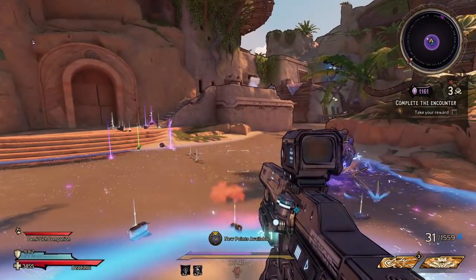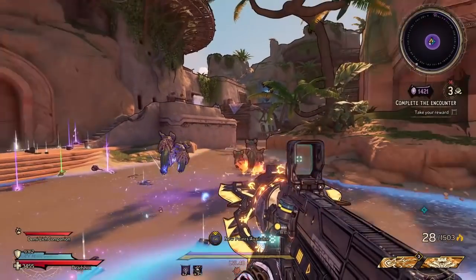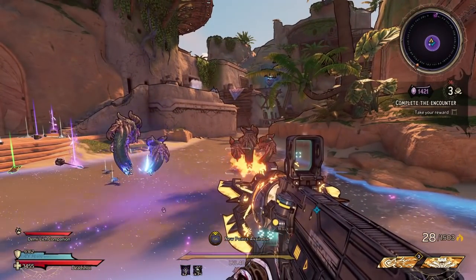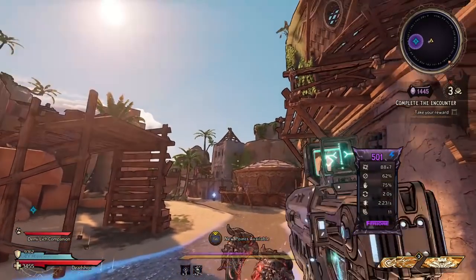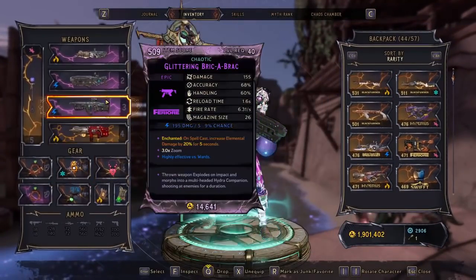I do have the shock one and the fire one, both of which are triple-headed, which is very very good. A lot of people are struggling finding a triple-headed one and only have a single-headed one. And don't get me wrong, triple head is still very vital. However, the seeking companion is absolutely insane.